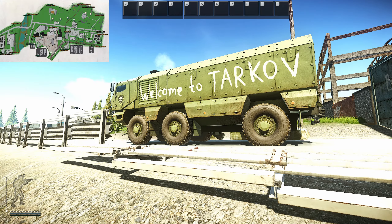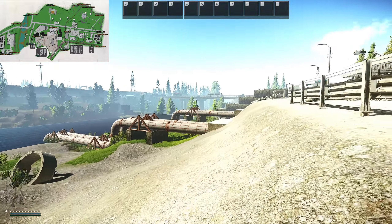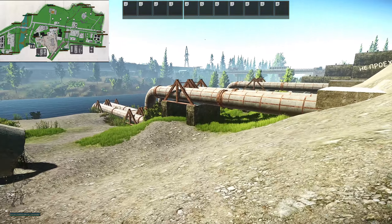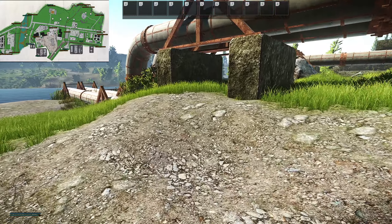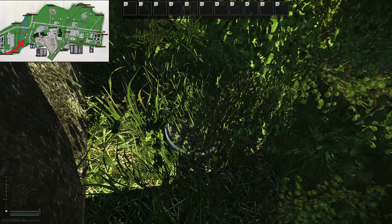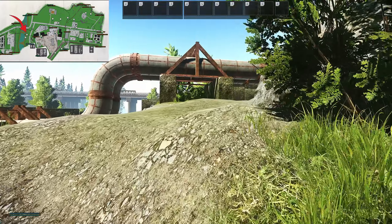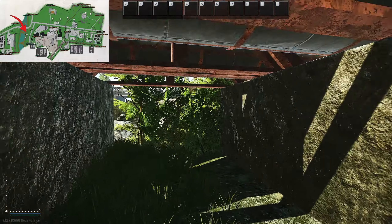Unlike Shoreline, Customs is quite dense, and therefore I'm going to do this in one take. Starting off in no particular order, we're going to begin at the RUAF roadblock. We're going to make our way down this hill, just under these pipes. The first cache is by this bush. The second one's pretty close — we're just going to go to the other pipes just here, and you'll find the stash in this bush.